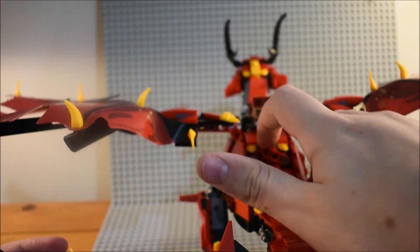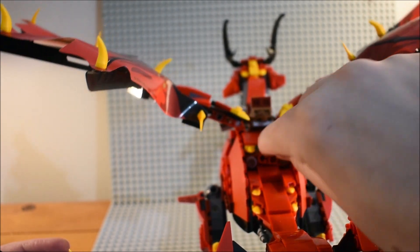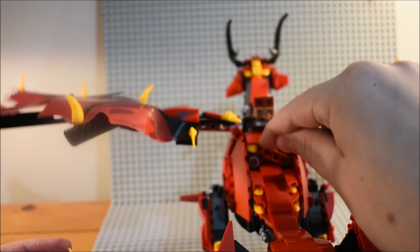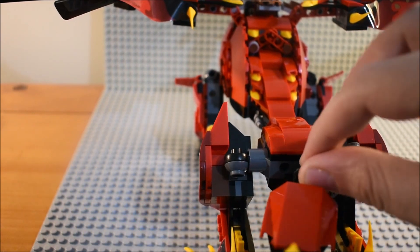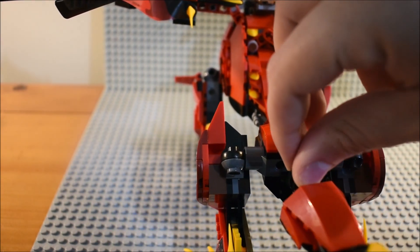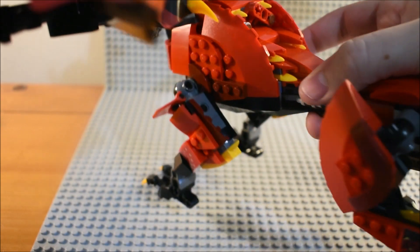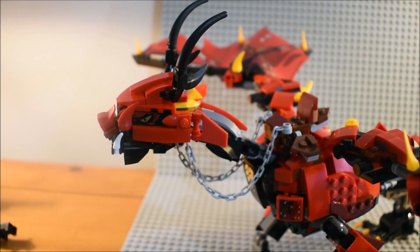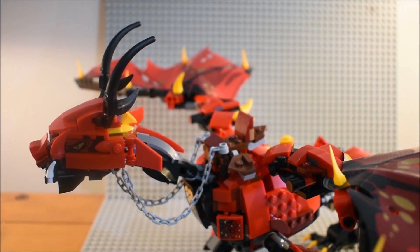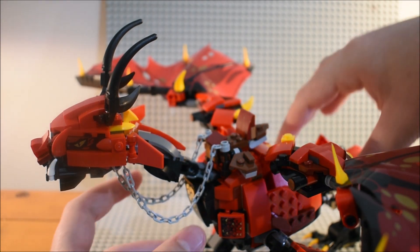The wings are kind of tight — I have to push it down all the way. It makes a rubbery noise. You get a moving tail, like the Storm Ringer dragon. The head is definitely a good build for the most part, and the harness is cool, even though they didn't have one in the show. There are a bunch of stickers, and the feet are pretty cool. That's about it for the dragon.